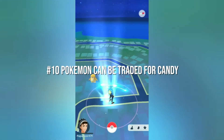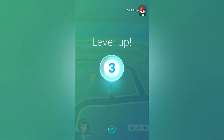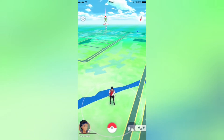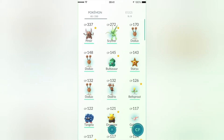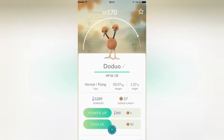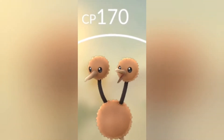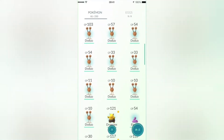Number 10: pokemon can be traded for candy. In exchange for candy of that pokemon variety, you can trade pokemon to the professor. Once you have acquired pokemon and obtained the stardust and candy they provide, trade out the ones you don't need. If you already have 20 Rattata, for example, you may trade some of them for candy to strengthen those who will fight for you as Raticate. You can only carry a certain amount of pokemon, and you want all of them to be powerful, so get rid of the weaker ones.